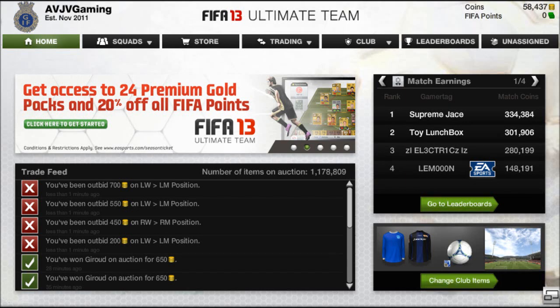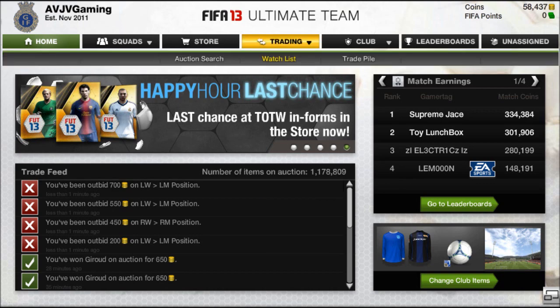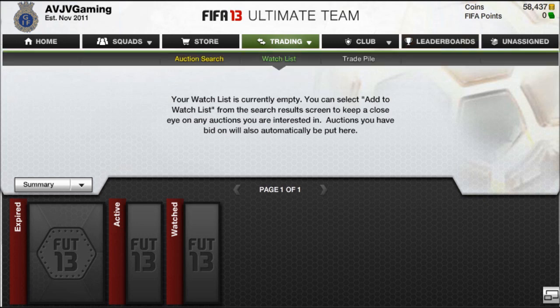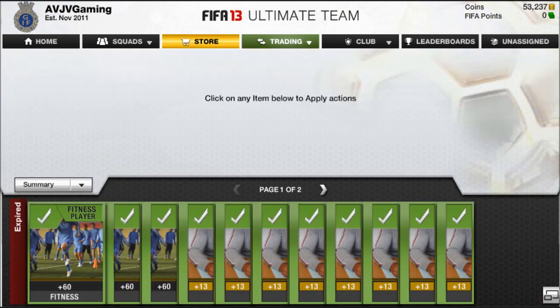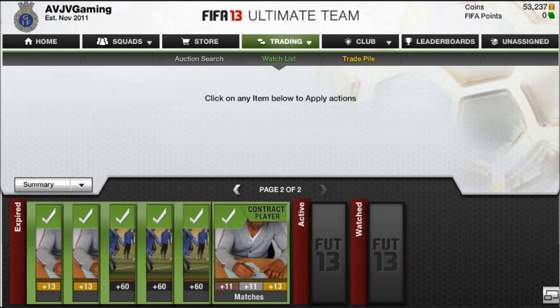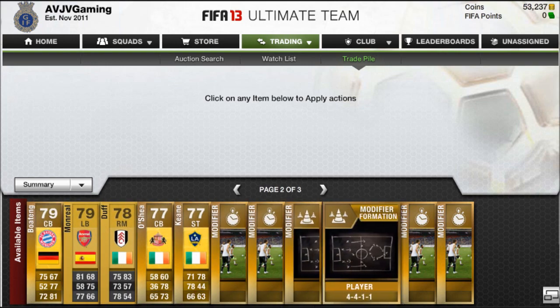Hey everyone, this is AVJV Gaming bringing you episode number 40 of this trading series. As you can see on screen we're on 58,000 coins. This trading was done during the Arsenal and Bayern Munich game, so all this trading is from Thursday and a little bit on Friday. In this episode we're going to have three techniques: investing into consumables, my mirror method, and trading for the St. Patrick's Day Cup with the Irish players.